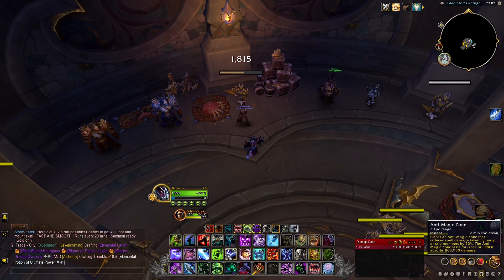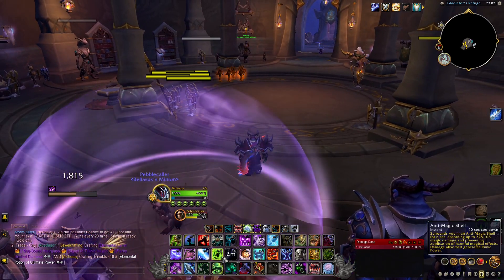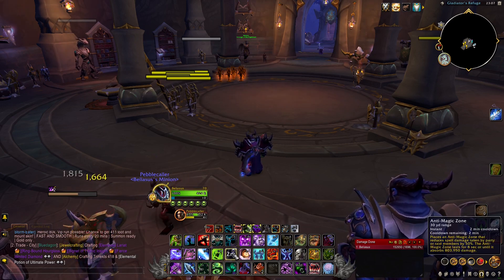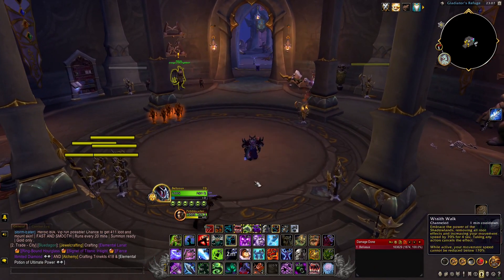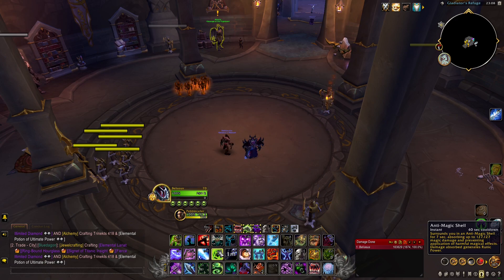Anti-Magic Zone — you can stand in it and it will absorb damage. I try to pre-use Anti-Magic Shell as an anti-CC tool and save Anti-Magic Zone for when I'm really stuck under heavy pressure. If I find myself in a point of no escape I use Anti-Magic Zone, but for offensive pressure hold Anti-Magic Shell and use it at the last seven seconds — they won't be able to pump much damage and they can't CC you because you're immune to most things, except knockbacks.